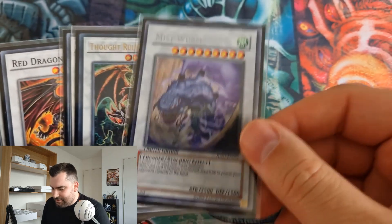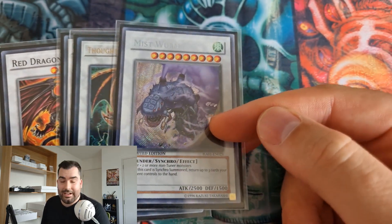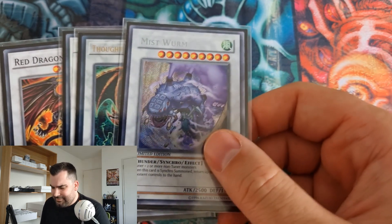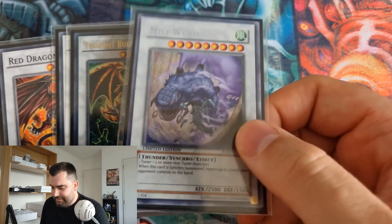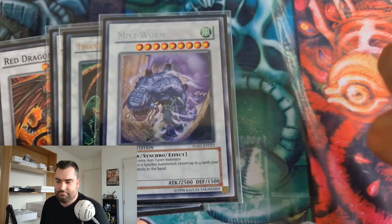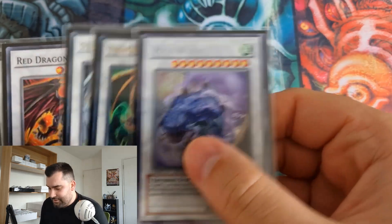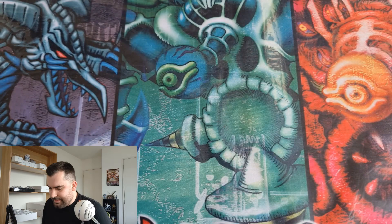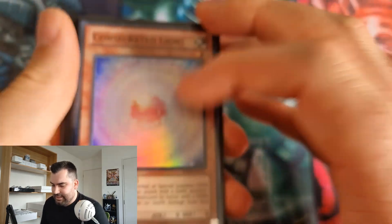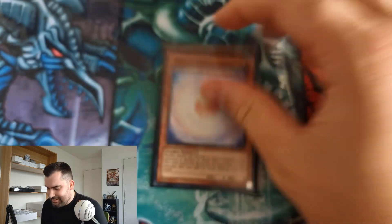Mistworm is one of the flex spots — you can play Elemental Hero Gaia over it. But I didn't find myself wanting Gaia, and having the option to bounce three cards is great. If you have Stratos, summon Diva and bring out Gilman, that's your Mistworm — pretty easy to make. The side deck I borrowed from a true hero player at the Edison WCQ.